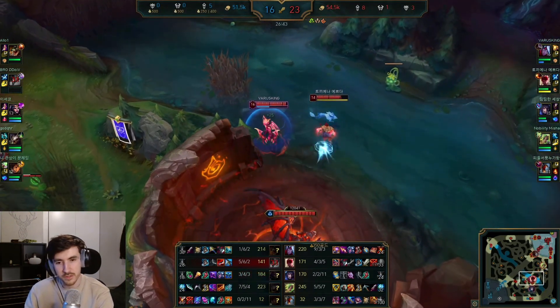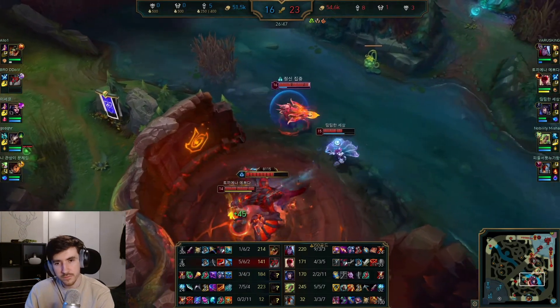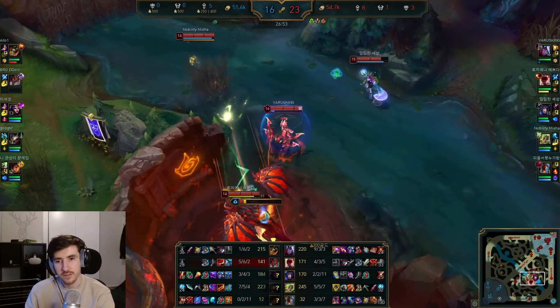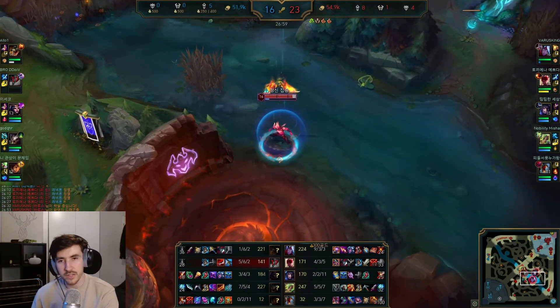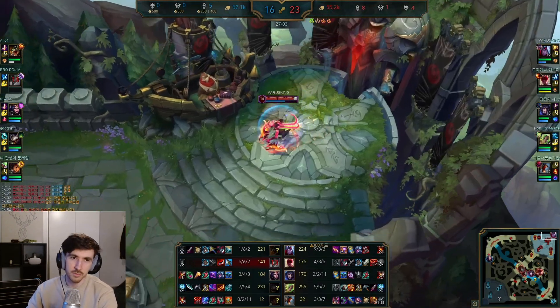The damage you deal is from such a safe range as well — if you have good peel on your team it's an even better pick. But even without it, the self-peel you've got with your ult and the slow on your E is pretty nasty. Plus the itemization — the fact that you can go Zhonya's and Banshee's means you're not as easy to kill as you might think. Paired with the barrier — pretty hard to get down.